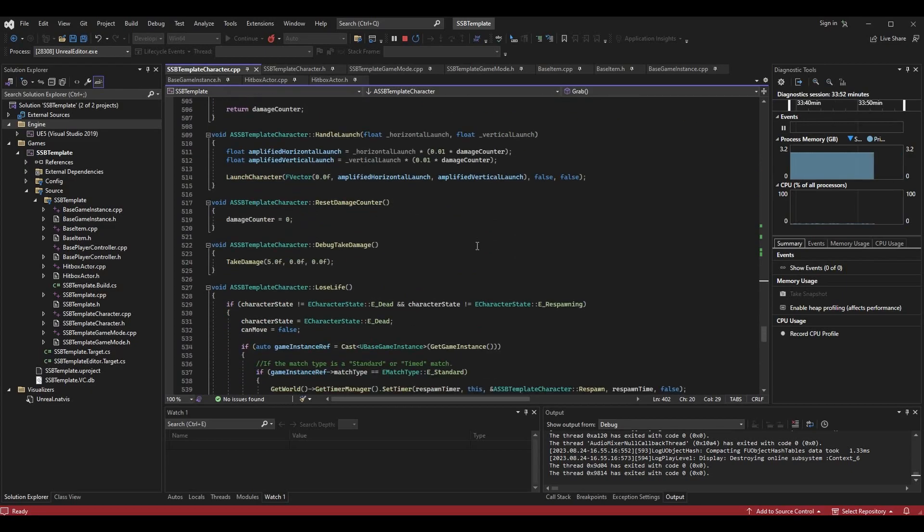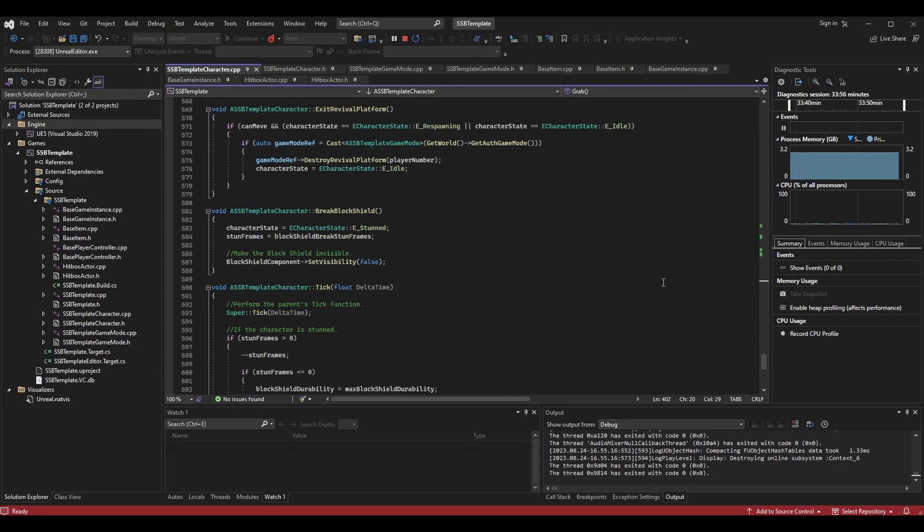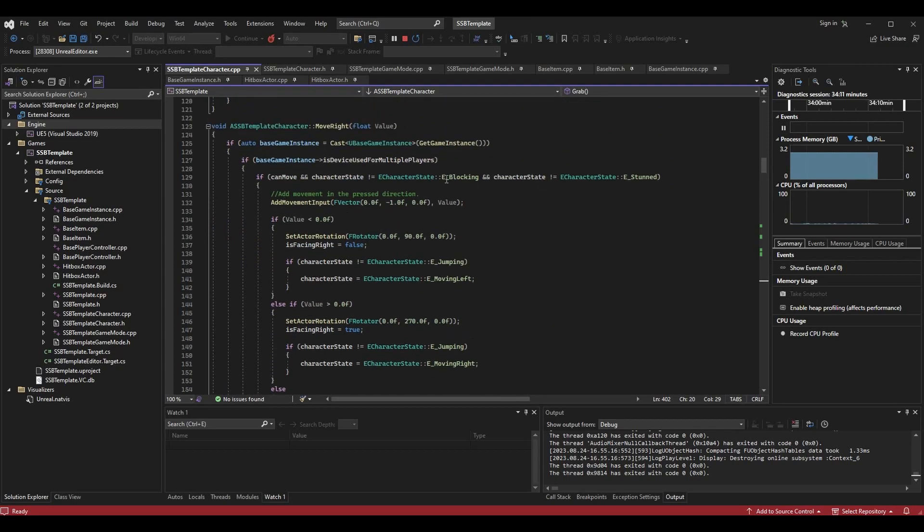Those are the three main places you'll set can_move. You could set it in start blocking, lose life, break block shield, and other places, but it's not really required because we set character states during things like blocking and break block shield to 'stunned' or 'blocking,' which we already check for in our move right function. Since we check for blocking and stunned in move right, we won't be able to move in those states anyway. We don't have character states for specific attacks, which is why we set can_move to false directly in those attack functions.